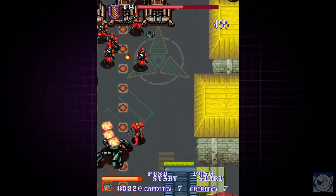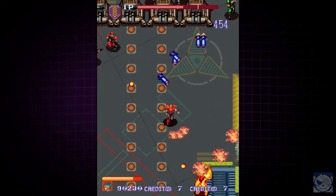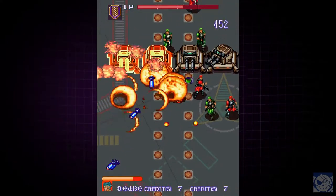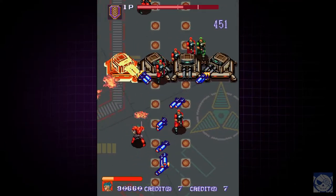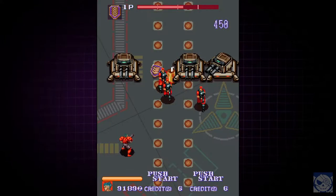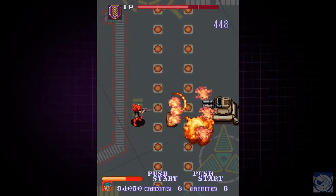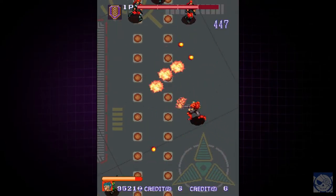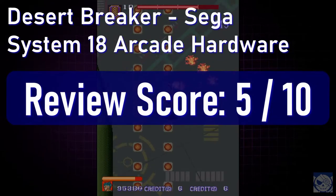Desert Breaker is not a compelling experience — it's completely average in just about every way. With a little more development time and some effort, Sega could have ended up with a much better game. It feels very much like some executive said, 'Mercs is making Capcom a bunch of money, get me a clone.' And the development team said they could do it in 12 months, and the executive replied, 'You've got two.' There's a distinct rushed feeling to this one, and an utter lack of polish and identity. The review score? As average as it gets: 5 out of 10.